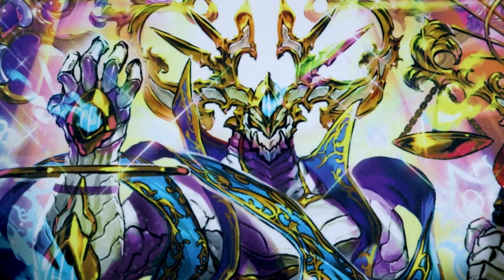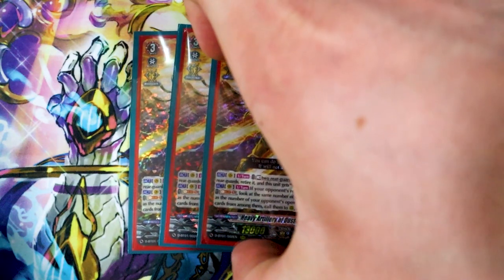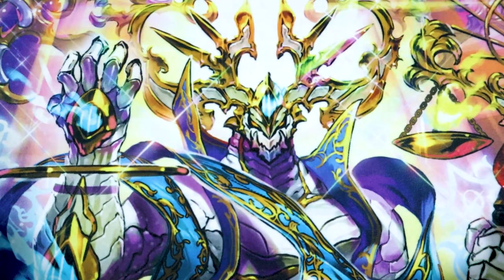We got three copies of Eugene. Persona riding is basically the only way this deck is good, because otherwise there's nothing else that helps your units improve in terms of power. Being able to persona ride then rest two things for a 33k vanguard is dope. It just kind of sucks that it happened to be Eugene which is that vanguard getting 33k, but you got to balance it out here. So three copies of Eugene.